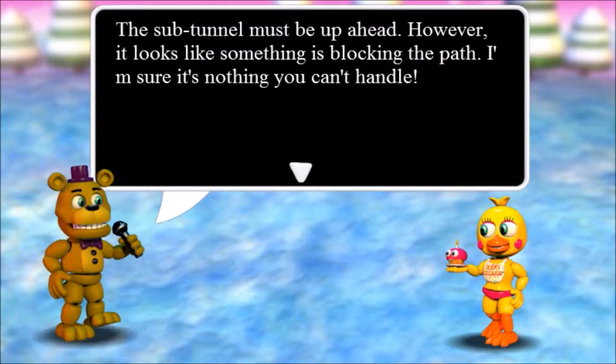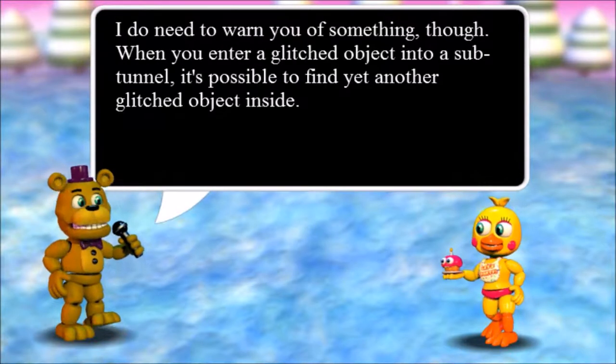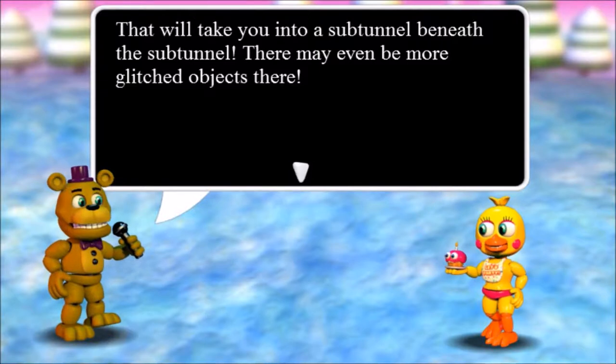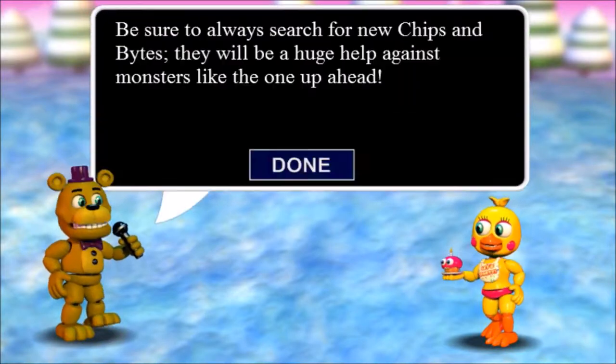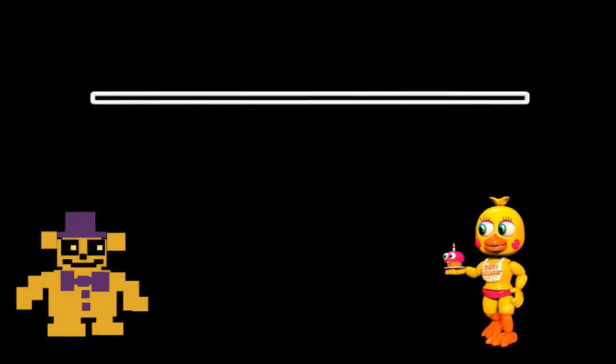The sub-tunnel must be up ahead. However, it looks like something is blocking the path - I'm sure it's nothing you can't handle. When you enter a glitched object into a sub-tunnel, it's possible to find yet another glitched object inside, that will take you into a sub-tunnel beneath the sub-tunnel. Just be sure never to go more than three glitches down - I'm not sure if you'd find your way back up. Be sure to always search for new chips and bites - it will be a huge help against monsters like the one up ahead.